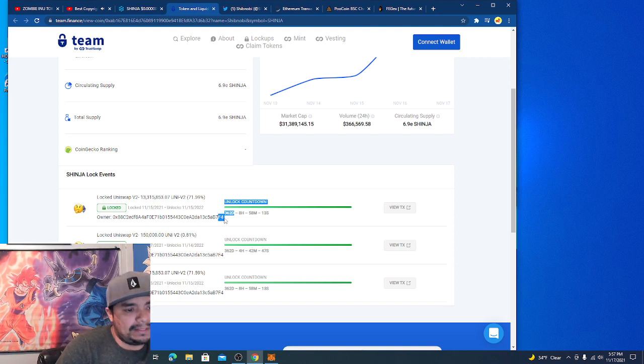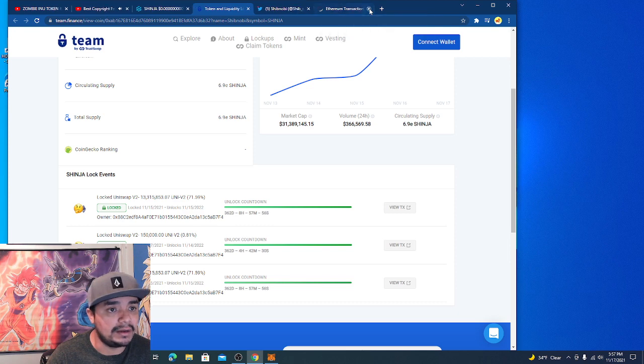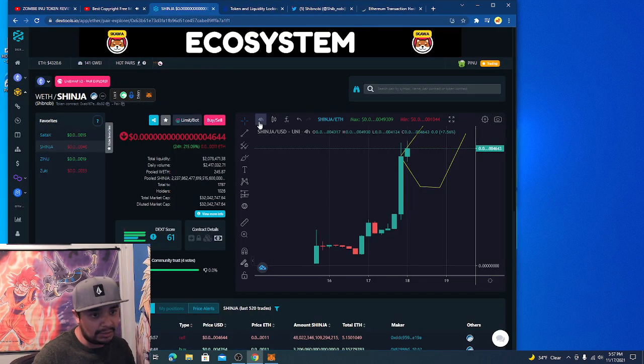Most tokens right now are locking their liquidity for maybe 60 days, 90 days, or even just 30 days. It's rare that you see a one-year locked liquidity. So these guys are saying we're here to stay.